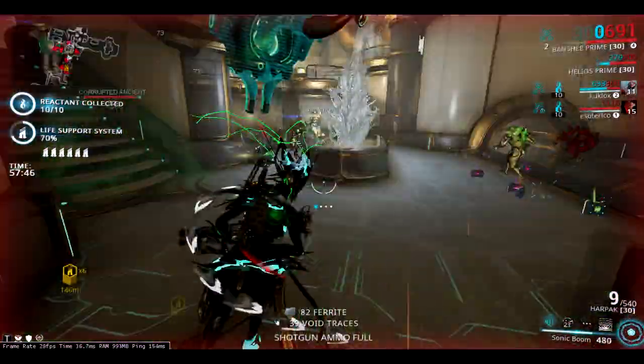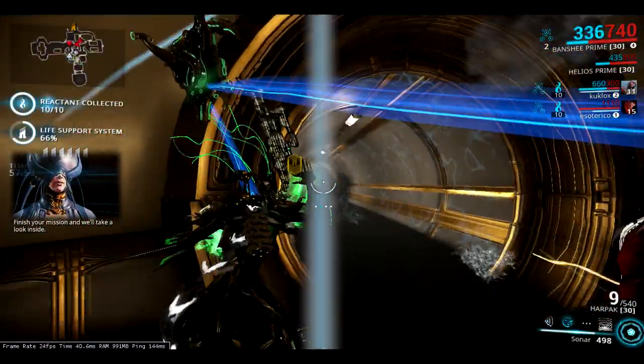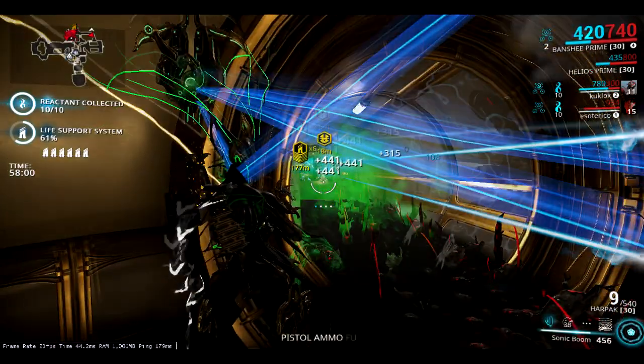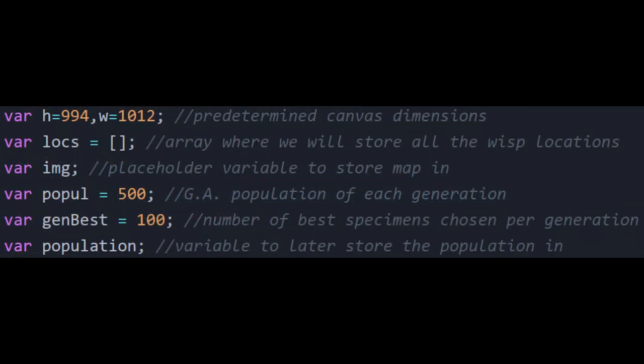Now onto a quick rundown of the code. I'll go over this very quickly, but there will be a link in the description to the GitHub page where you can see it in detail — feel free to ask questions in the comments. For this task I'm using JavaScript with the p5.js library, which facilitates animation and drawing on an HTML canvas. First we set up the variables for our parameters: we'll be using a population size of 500 per generation, keeping only the best 100 for the next generation.